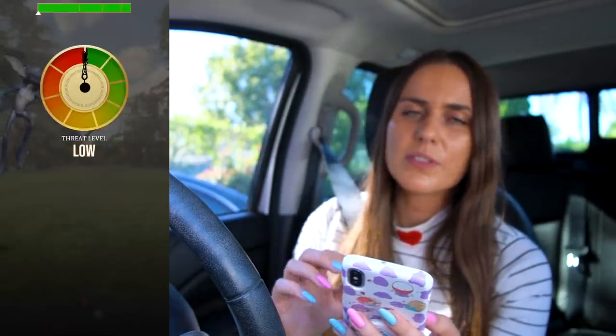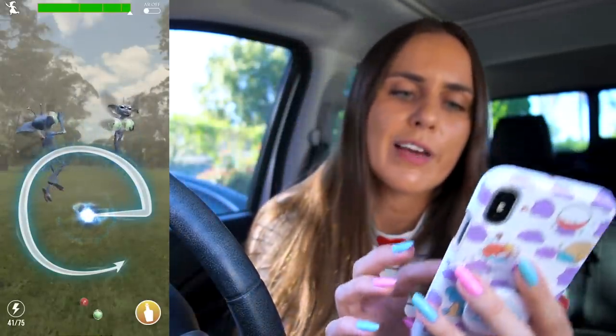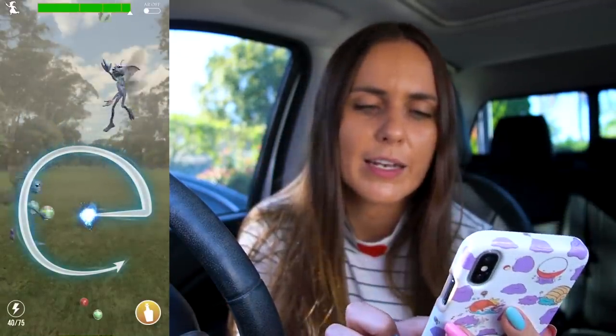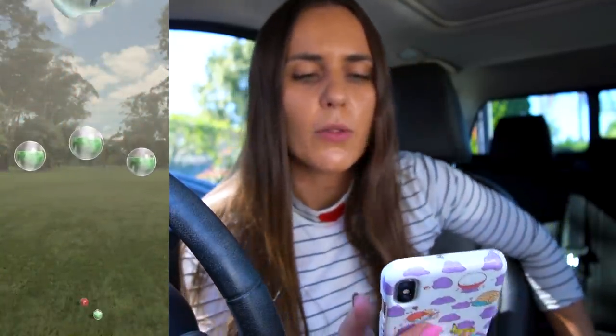So let's tap on this yellow one here. The pixie confoundables are guarding the cobstone set. Pretty much one of the aims of Harry Potter Wizards Unite is to return these foundable items. I want to return the gob set there — that was a disgusting spell cast. I want to return this set of items that is being pulled out of place by the confoundables, here being the pixies. So using my handy dandy fingers, I'm going to trace this spell. The more accurate and the faster that you cast the spell, the better your score will be at the top. I got a good for that one. Success on that spell.